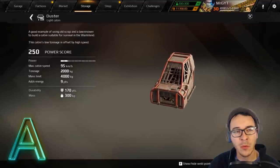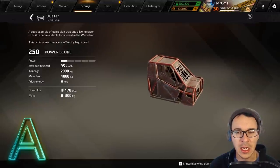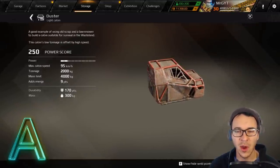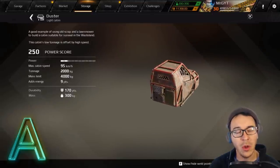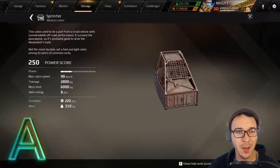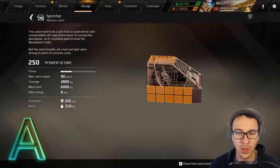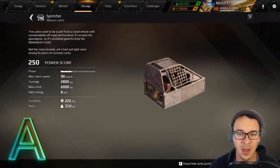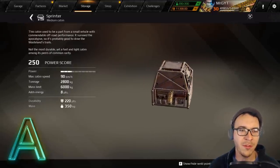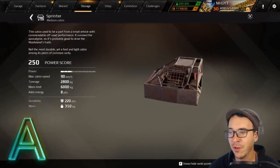On to A-tier cabins. Our first A-tier common cabin is the Duster — a light cabin that's just fast, maneuverable, and really tiny. Great on hover, you can stick whatever you want on it, making tiny quick builds. Extremely versatile — one of the best white cabins in the game. The Sprinter is basically the same: really good, small, light cabin with very similar weld points. Stick it on hover or a tiny wheelie build — extremely versatile, nimble, and fast. Speed is life.